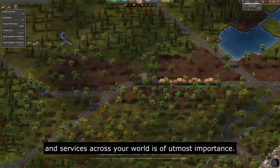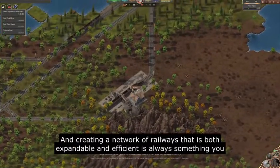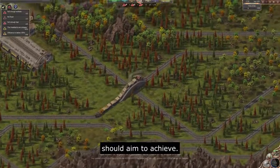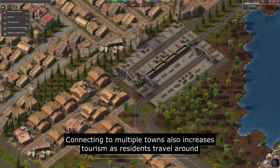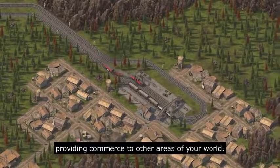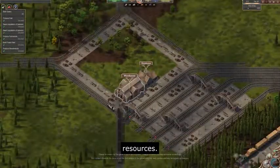Moving goods and services across your world is of utmost importance, and creating a network of railways that is both expandable and efficient is always something you should aim to achieve. Connecting to multiple towns also increases tourism as residents travel around providing commerce to other areas of your world, and with a vast rail network and multiple settlements comes a vast demand of resources.